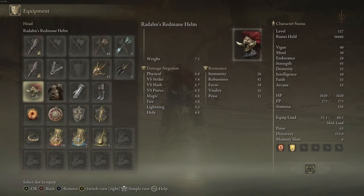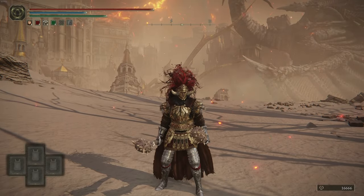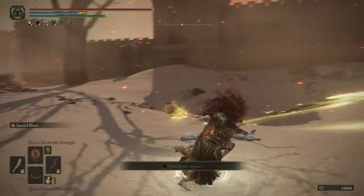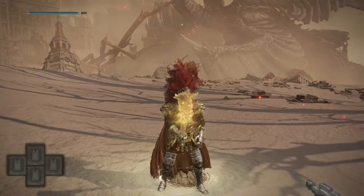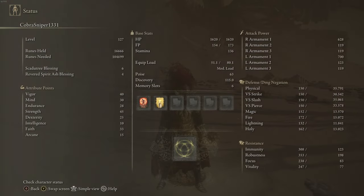Looking at the current damage, I have 628 in my right hand and 610 in my left. That's because my right is plus 25 and my left is only plus 24. When I use my ability here, you can see it starts glowing, and the damage in the left armament goes up to 700.